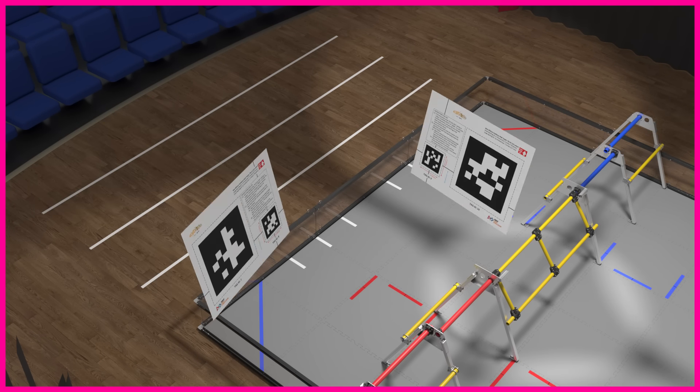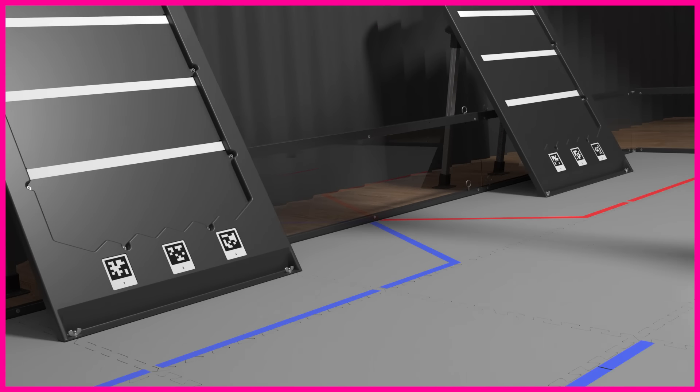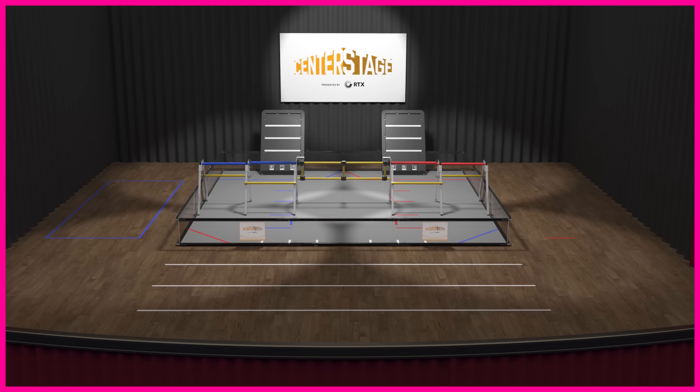April tags are located in the field wall and both backdrops to aid navigation. Blue and red alliance stations are on the left and right sides of the field, and in front of those are the red and blue human player stations.